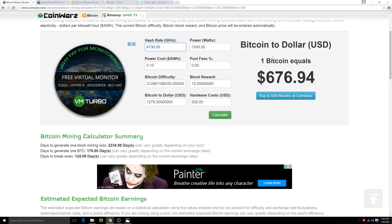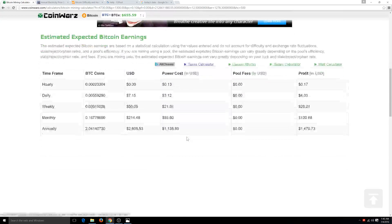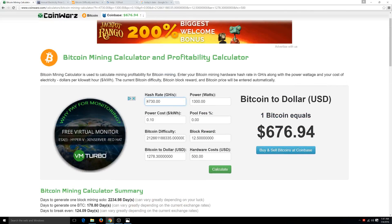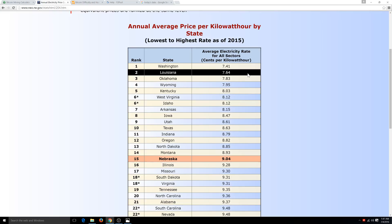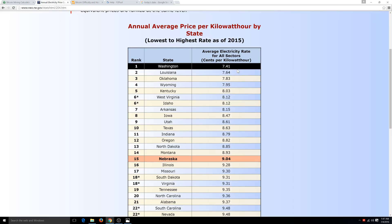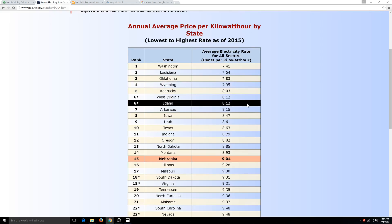Hopefully this gives you a good example of how this calculator works. We can tune this a lot more for each individual. The first thing you're really going to want to do to tune this for yourself is find your state. We've got to figure out how much you're going to pay per kilowatt. We're using $0.10 as the average, but you may pay a little bit more or less. You really need to research your exact area. This site — neo.ne.gov — will give you a relative idea of the average in your state.